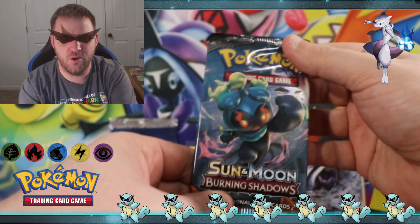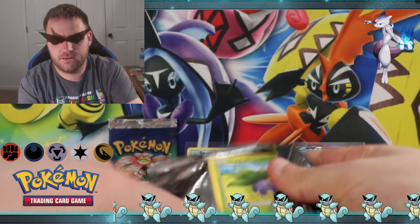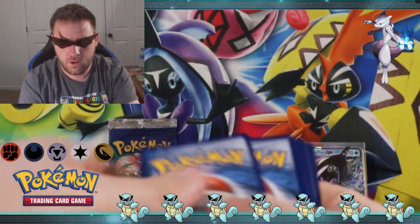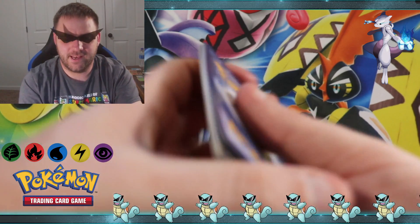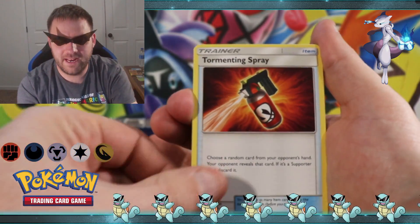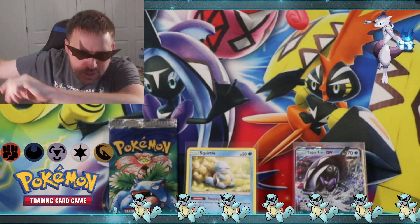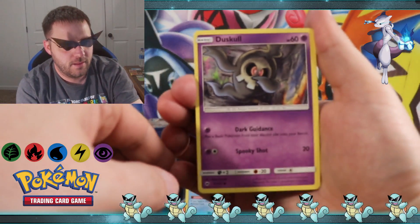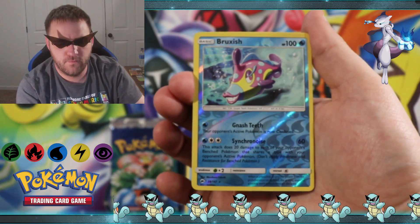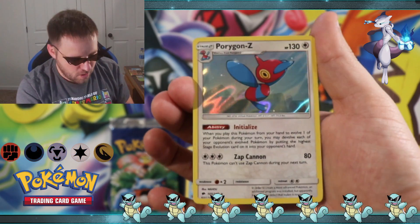Come on Burning Shadows, come on Marshadow — give us some luck. You could definitely go for an ultra rare — Marshadow, that'd be cool. I'm going psychic. Fairy energy. Lana, Tormenting Spray, Charmeleon, Oddish, Dusk Golisopod, Morelull, Caterpie, Murkrow, reverse Bruxish, and a holographic Porygon-Z is the rare card for the collection. Pretty happy — not the ultra rare we were looking for.